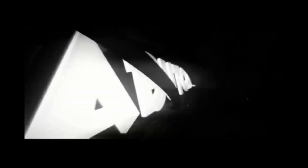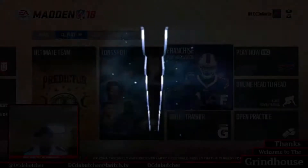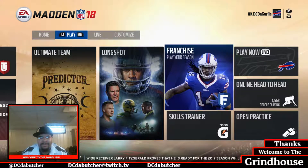What's up everybody, make sure you smash that like button. It's your boy DC coming to you from the Grindhouse. What we're going to get into today is how to create your scheme.